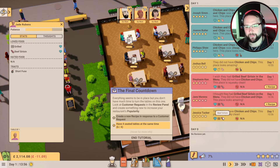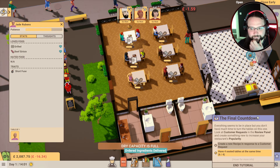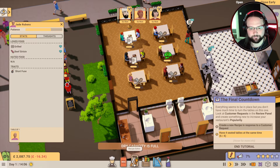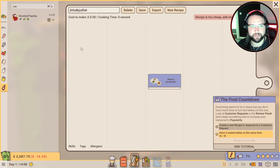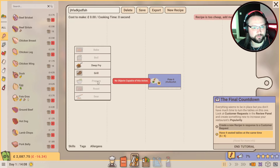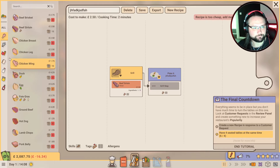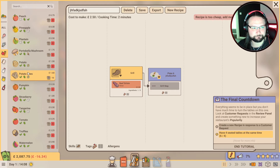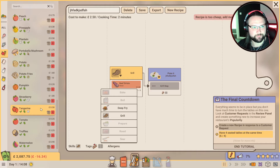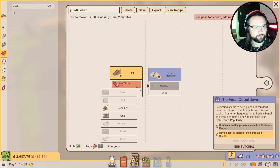They want grilled beef sirloin. Why would a customer choose your place instead of the one next door? Popularity of course - the higher your customers rate their experience, the faster restaurant popularity will grow. Look at the customer requests in the review panel and create something new to increase your restaurant's popularity. So I think we're going to go with something like a grilled beef sirloin and chips.